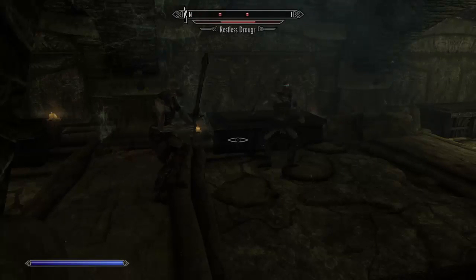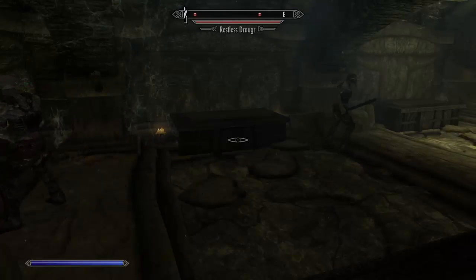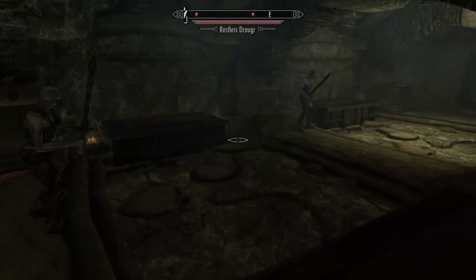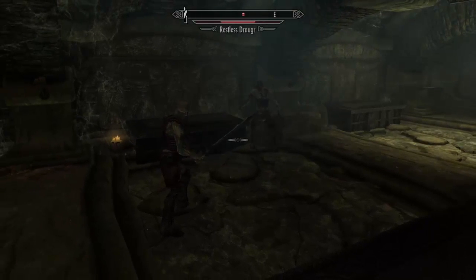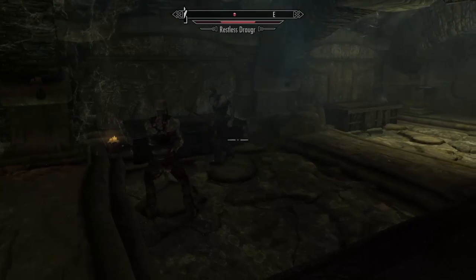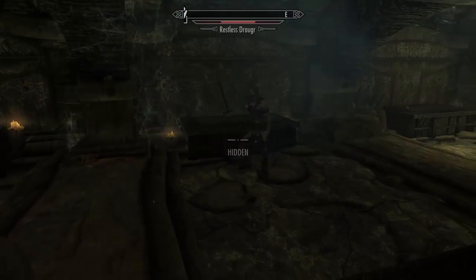I'll hit them, put away my flames, and they have no idea. High level sneak skill is just so fun to use. I'll do this for the next minute or so and take them out one by one — they won't even see me whatsoever.